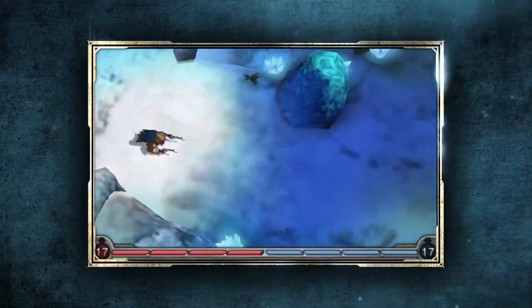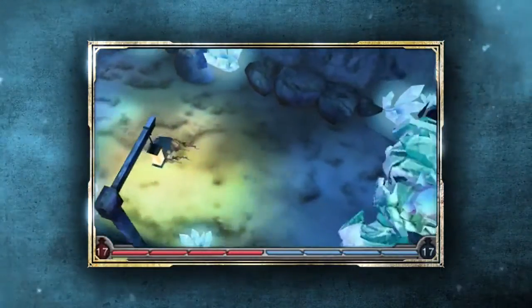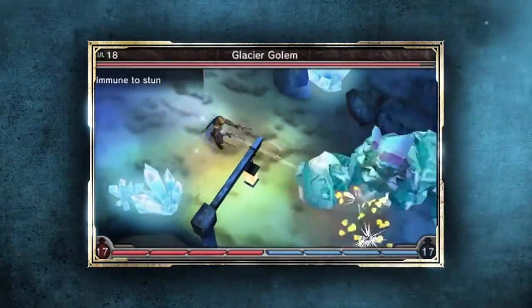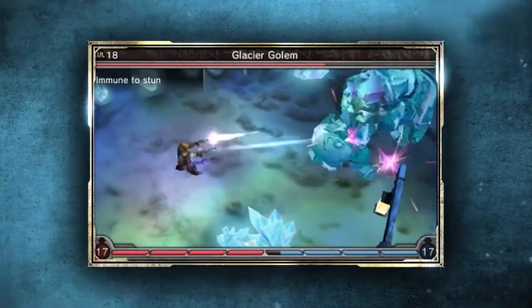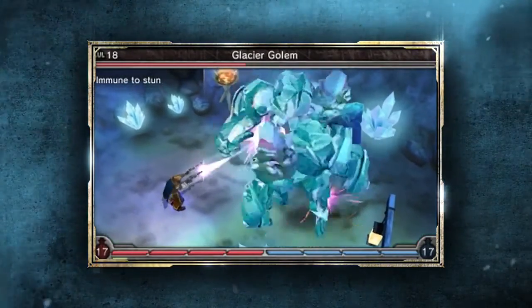The gunslinger is the most mobile of our characters. He's a great ranged character who does decent damage, and he's very good at weakening enemies with debuffs — putting negative effects on them. While he has more health than the Alchitect, he can become more easily overwhelmed by a group of enemies. He deals more direct damage to single enemies, making these glacier golems easy pickings.